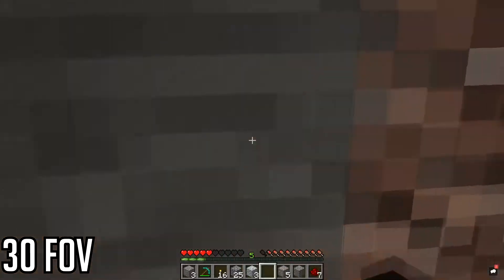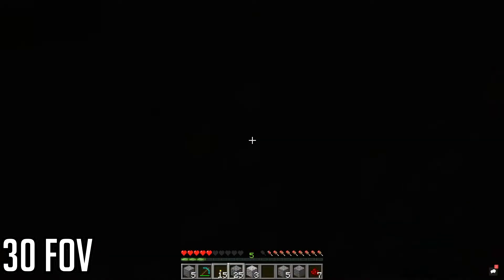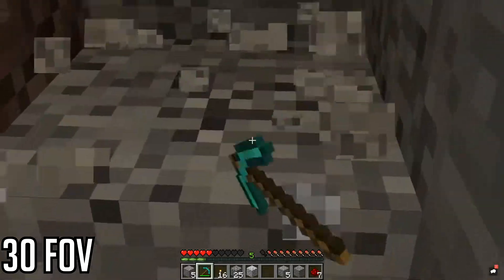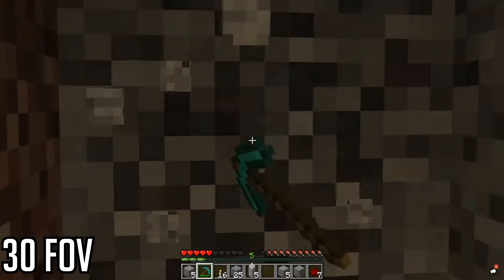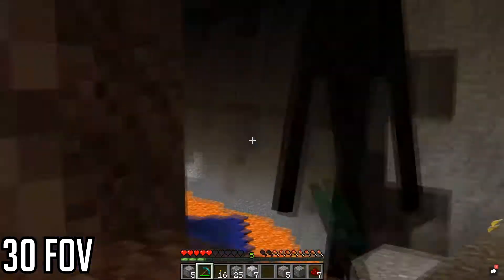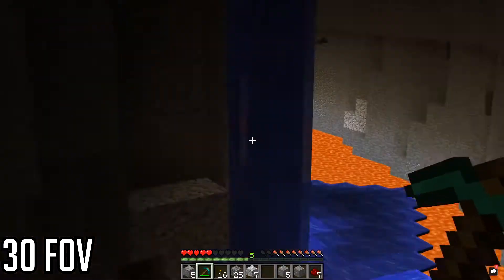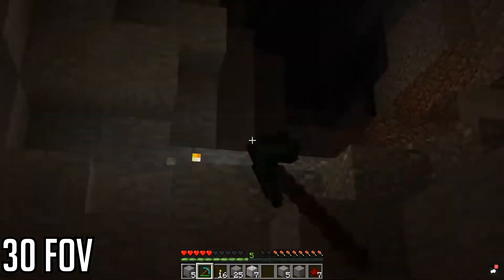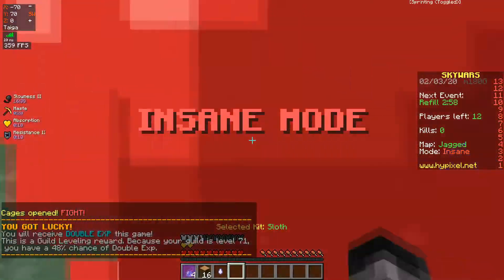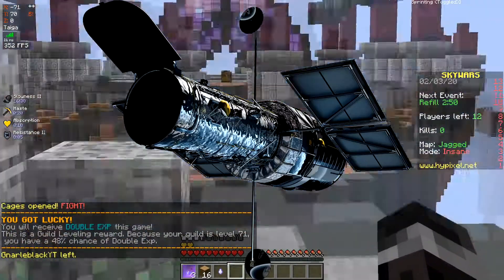If you play on 30 FOV, you're either a masochist or you really love horror games, because every time I turn around it's like a jumpscare. Also, for the love of god, avoid slowness potions like the devil! Unless you want your camera to zoom more than the freaking Hubble telescope.